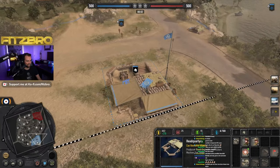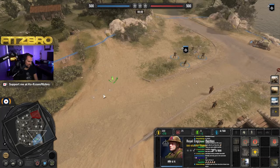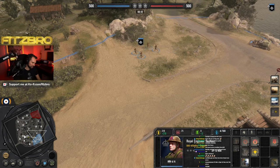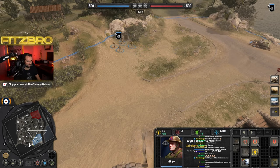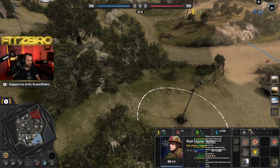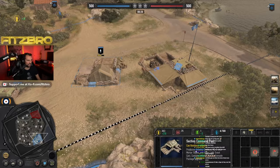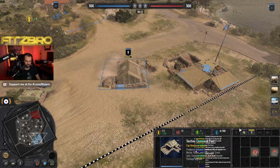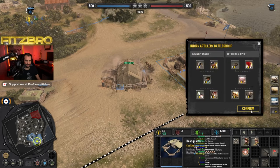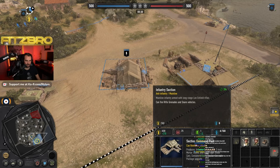What's up YouTube, it's Fitzpro and I'm about to show you one of the most overpowered strategies in all of Company of Heroes 3 right now for the British Forces. Hopefully you already got a chance to take a look at my British Faction Guide on my channel — if you didn't, make sure you subscribe and check that out. I've been digging into the British Forces out on the ladder and I played against a player that I was able to win in under 10 minutes. Let's talk about it.